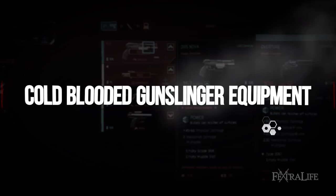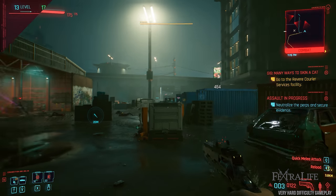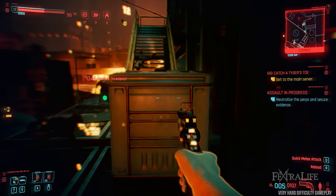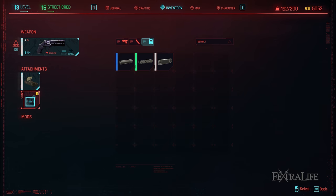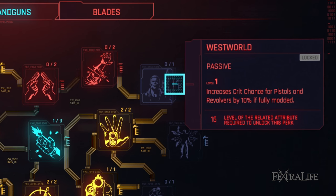In this section we'll take a look at what equipment is needed to play the Cold-Blooded Gunslinger build. Obviously you'll want a power revolver of some kind and which one you pick is not of super importance early on just as long as you have one. Note that DPS can be misleading because you want the highest damage per shot not the highest DPS — you want to one shot, one kill ideally so rate of fire is less important. Bonuses on weapons are randomized unless they are iconic but you'll want to look for ones that have crit chance and crit damage if possible. Some even have higher headshot multipliers. You'll also want to pick up some mods for this weapon since it will improve your performance and in some cases damage. It's also important because West World will only work if you have a fully modded weapon.